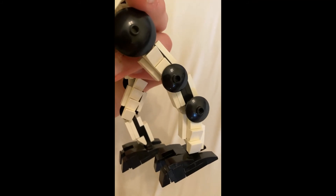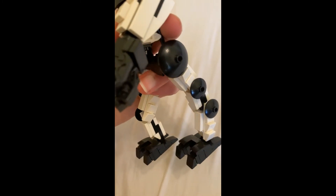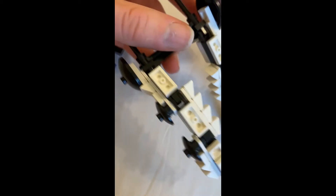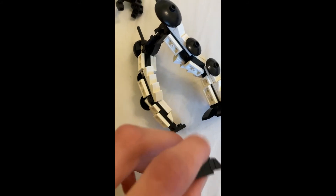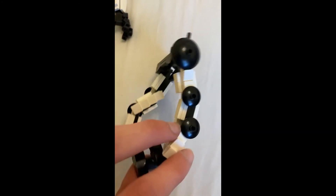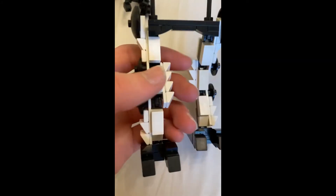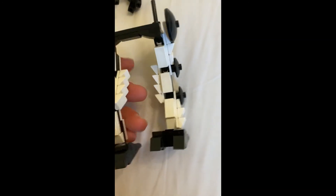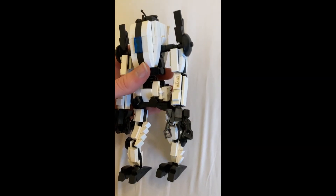Another thing I did for the legs is add plates that connected the joints together, which made it way easier to cover up the joints and it just made it look way better. The entire thing's a bit fragile, but it was hard to build these because I had to make them very skinny. Making them skinny is pretty hard when you want to cover up the joints and add color on the side — I don't have white clip pieces, so I kept the base joints black and covered them with white, which looks better.